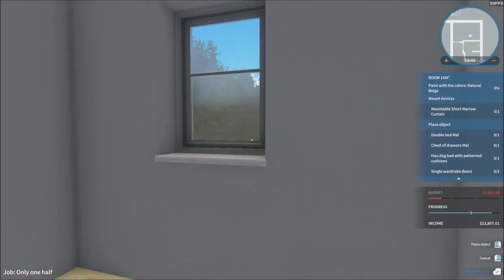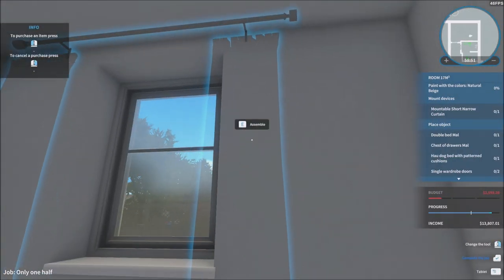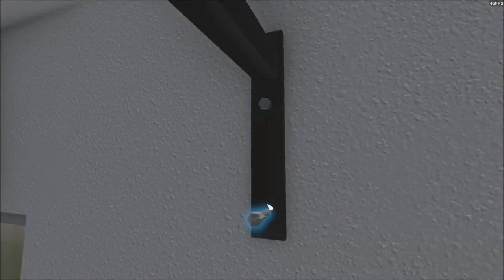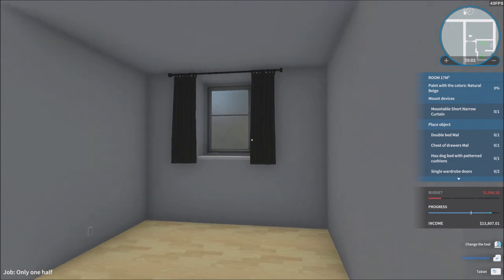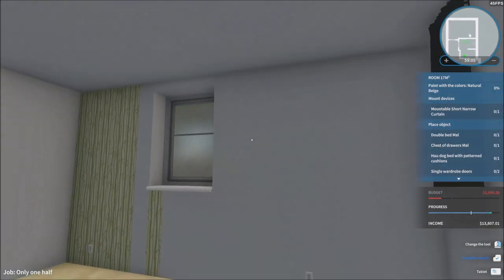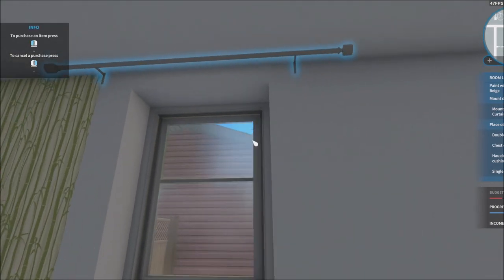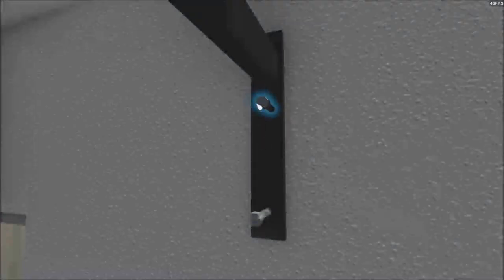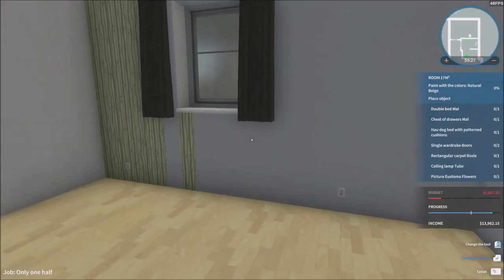Now we can do the mountable short narrow curtain - there we go, just got to assemble it. Let's go ahead and assemble the curtain right here and get this done. They want multiple short narrow curtains. There's only so many windows I can do it on. I'm wasting money because every time I'm buying stuff and reselling them I gain less money.